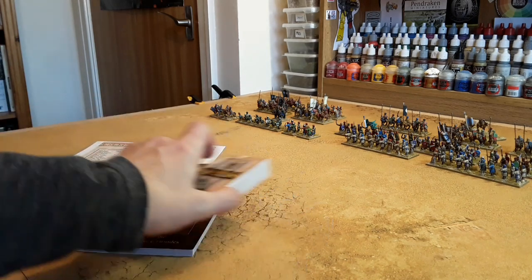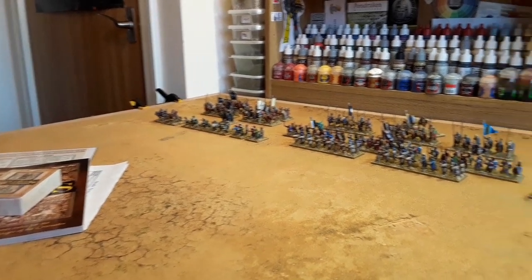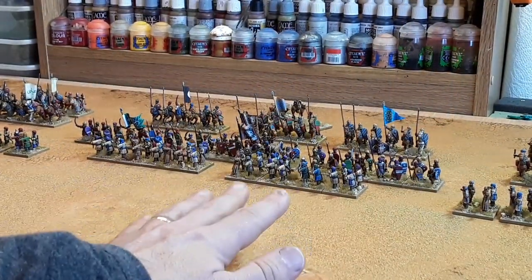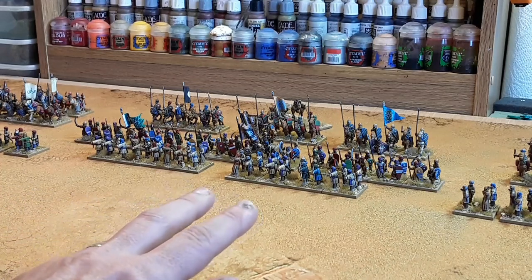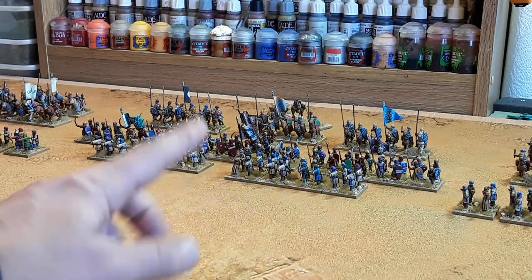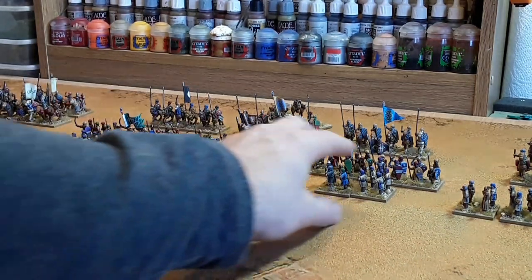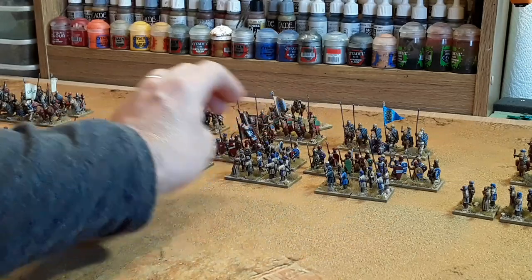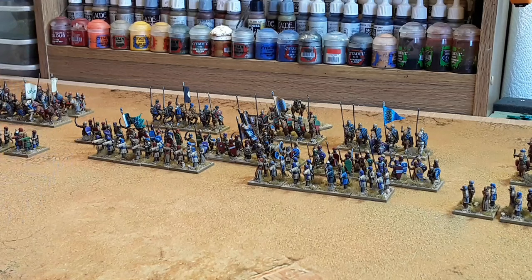Without further ado, we'll get into looking at the army itself. We'll start with the central command. At the front we've got two units of archers, four bases in each. In Soldiers of God the minimum unit size is two bases, and four is the maximum. I could have these as four units of two and deploy them as light infantry — a big skirmish screen of archers. It's quite flexible, but for now I'll keep them as units of four bases.